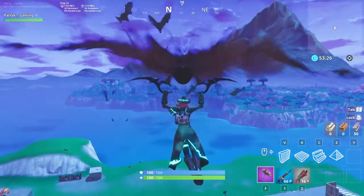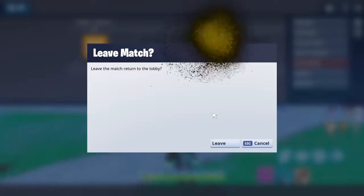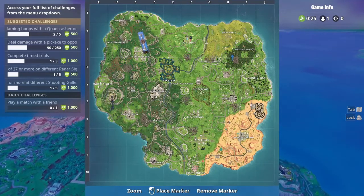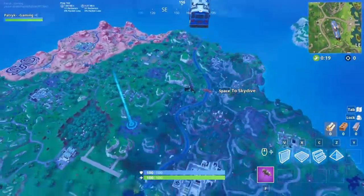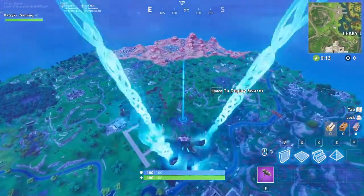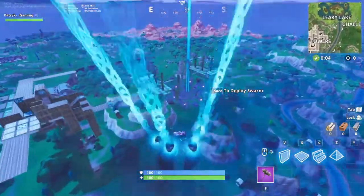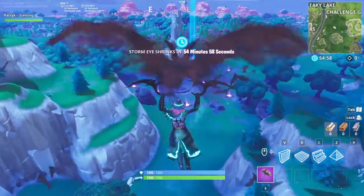Now I'm going to show you the invincible glitch. This is the easiest glitch I know of in Fortnite. You can land at different spots, but the best one is near the center of the map where the Ruins are, because you can consume the shadow stone there. There are different shadow stones around the map, but this spot is my favorite because there's more space.